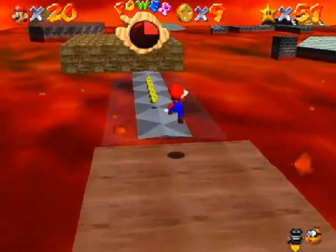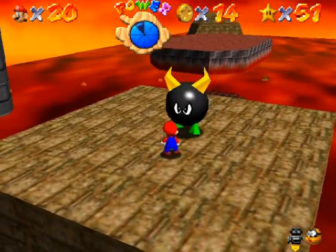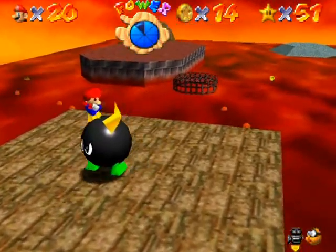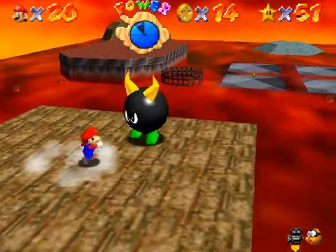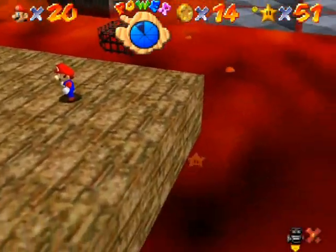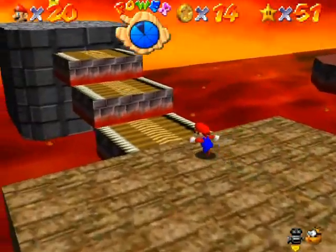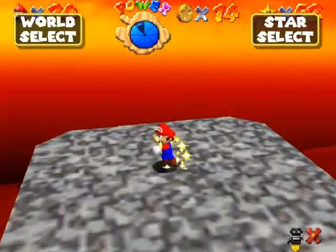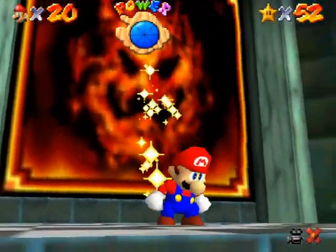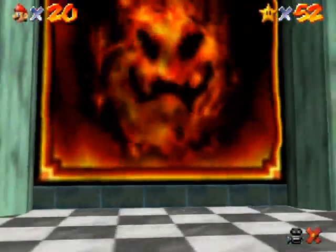Be careful of these platforms that sink in the lava. Here is the Big Bully — you can defeat Big Bullies the same way as regular bullies. After the fight, platforms magically appear out of nowhere, but beware they're like donut blocks because they fall. And that takes care of the first star already, even with all the explaining I was doing.